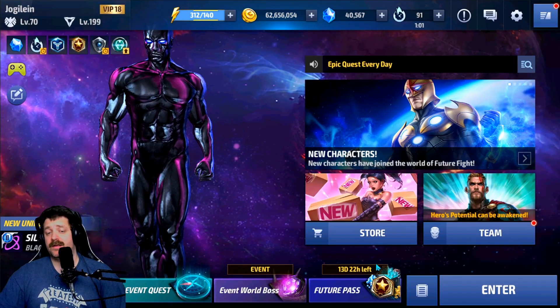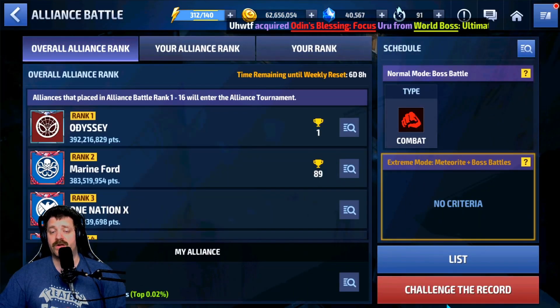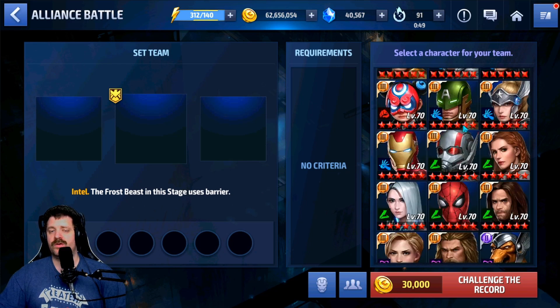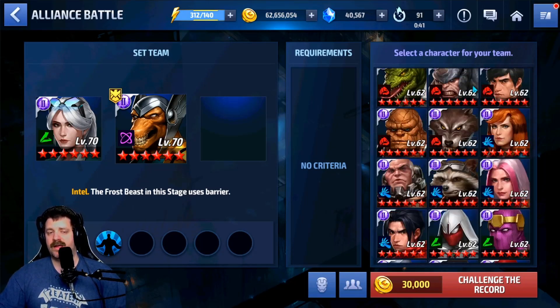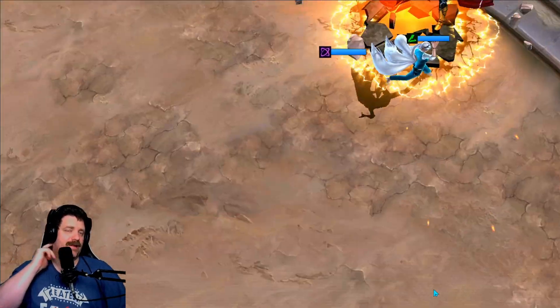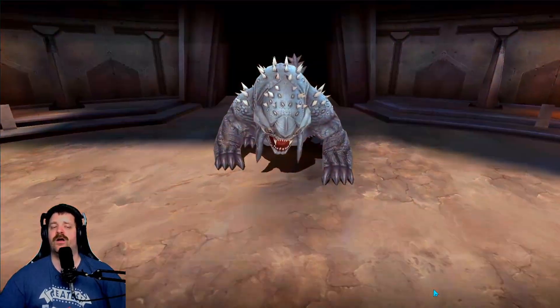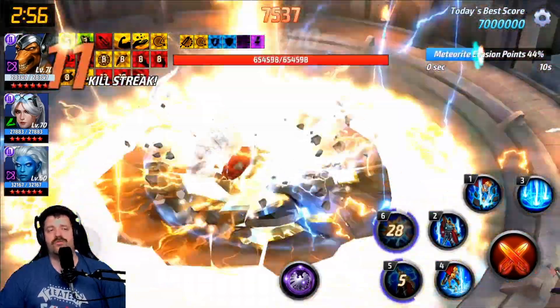Next we're jumping into Alliance Battle Extreme because people want to see what he can do there. You will not be able to cancel the war with him, so forget about being able to cap. But you should be able to get some decent results. Going with the optimal team — dropping White Fox in and Phylla-Vell — because normally I'd use Ghost Panther but I'm using White Fox here to counter the barrier we're facing, since this character does not have any pierce damage. If I can reach 3.5 million on this fight I'll be pretty happy. That's the objective.